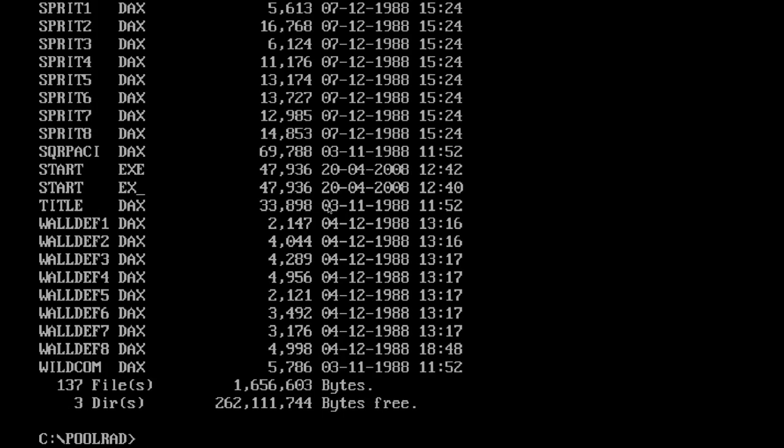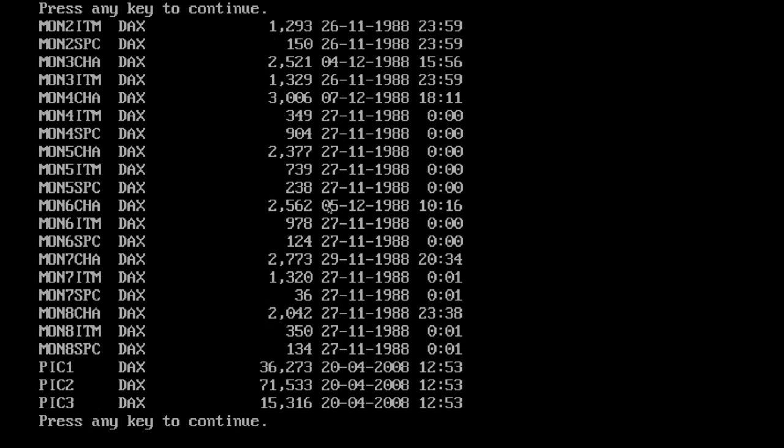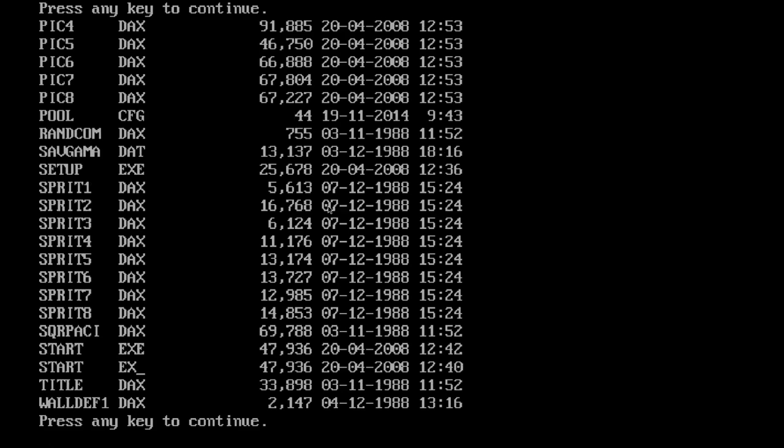Inside here we'll take a directory listing again. This is an installed game — we just scrolled through 137 files. Type 'DIR /P' to look at them one page at a time. It's probably a lot easier nowadays looking at folders in Windows, but I remember the times when we had to do it like this. Notice especially setup.exe and start.exe. Depending on where you get the games and how you download them, you may need to run install.exe first to get started.